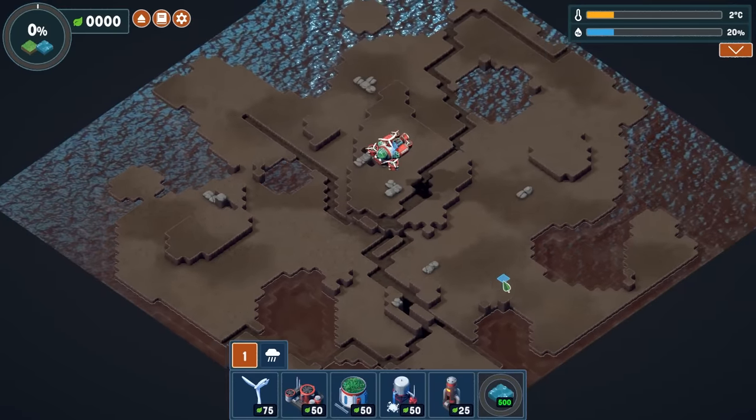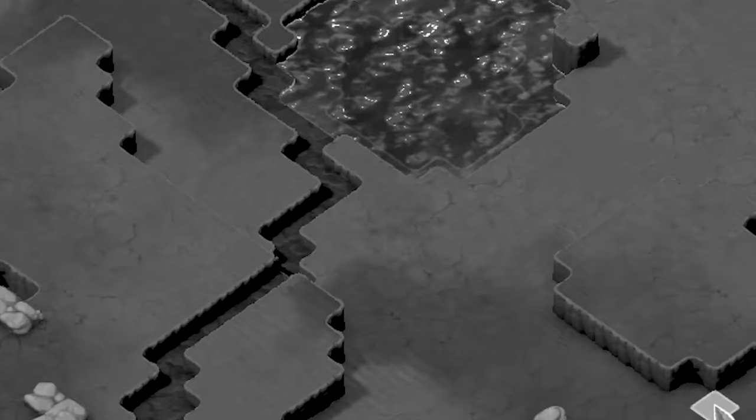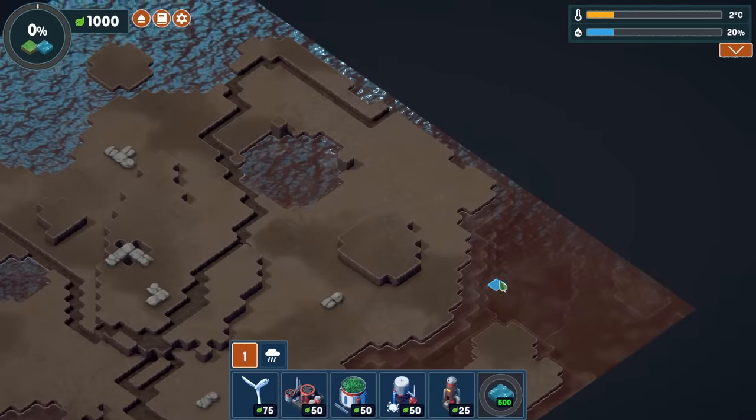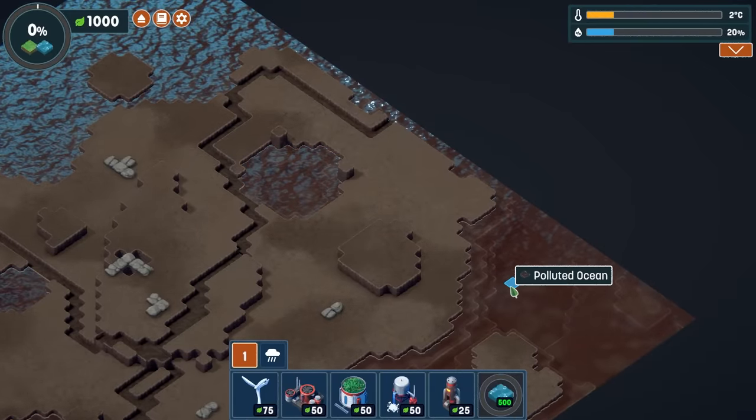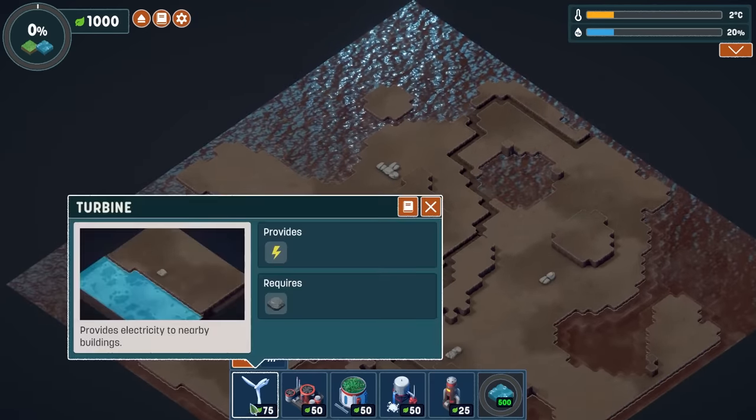Well, this will be interesting. We're back with another map in Terra Nil, the game where we're terraforming these deserted and destroyed planets. This one has ocean biomes — the polluted ocean — and it's our job to purify this ocean and bring life back to it. So let's get started.